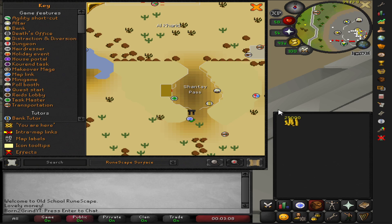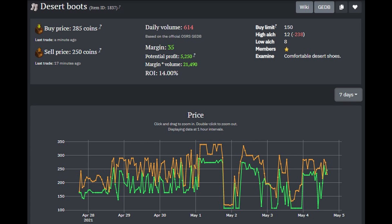Because he sells some supplies there, primarily we're going to be going after these desert boots. I'm throwing the wiki page up now — sell price of 250, not that bad, daily volume of 614.